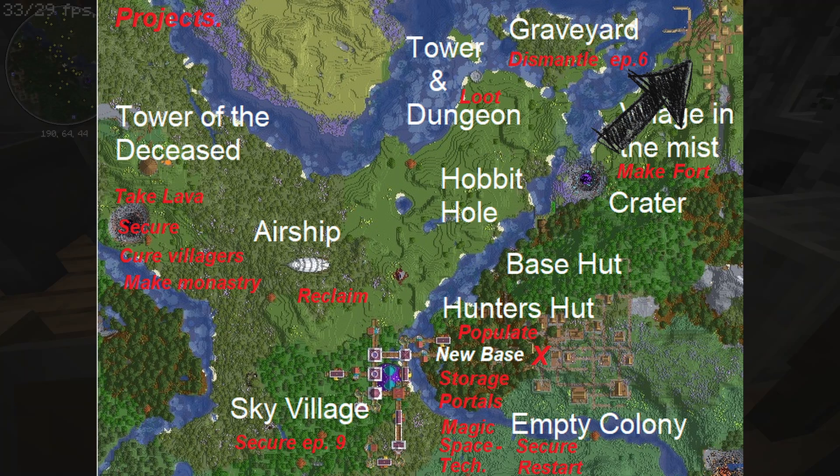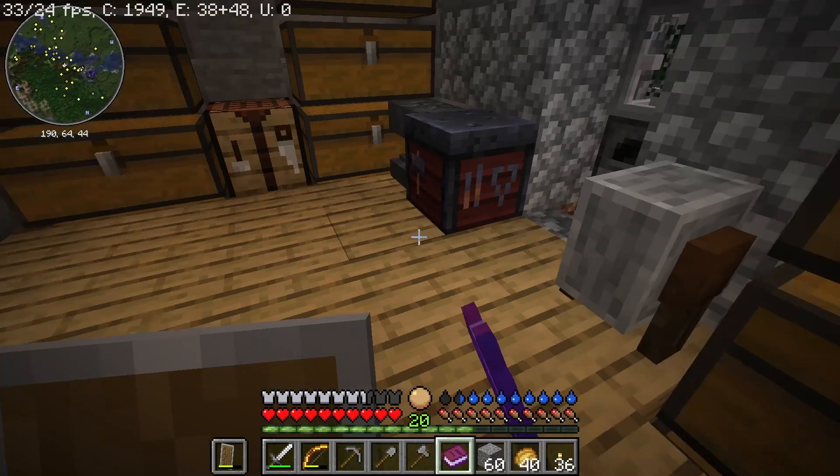I'm going to make a wall around the empty colony going from the hunter's hut all around the colony across the hill to the crater. By the crater I'm going to make a fort to protect us from the vampires and try to lure their golem into it, and maybe the vampire hunters to guard the fort. Then we're going to repair the base hut and make a cellar below, and then move our base to a new base just between the hunter's house and the empty colony.